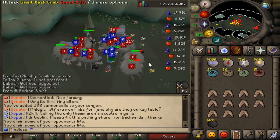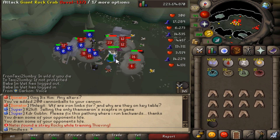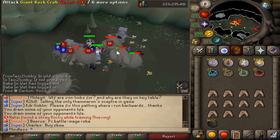The skill requirement is 68 magic because you at least want Blood Burst. If you want to go higher, you can get 92 for Blood Barrage, but that's pretty much all you need. You just need some runes to stay here for a while.